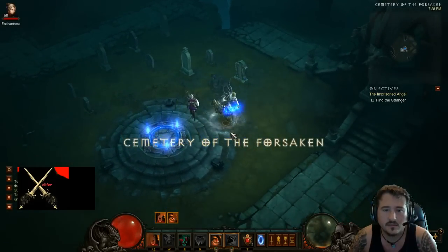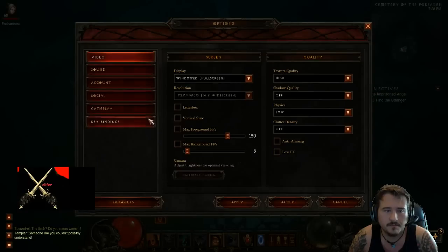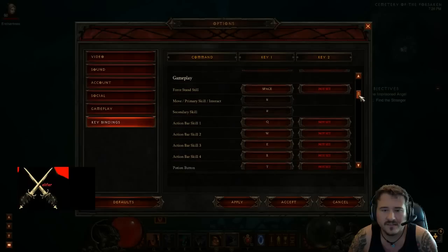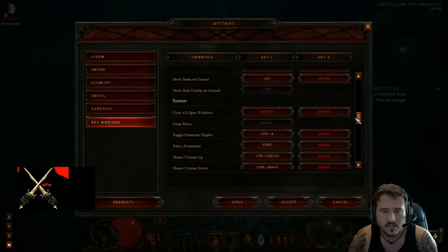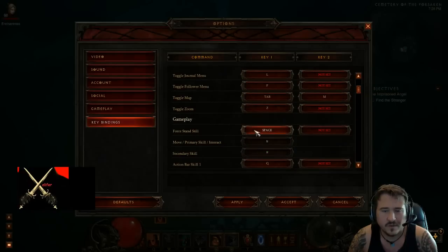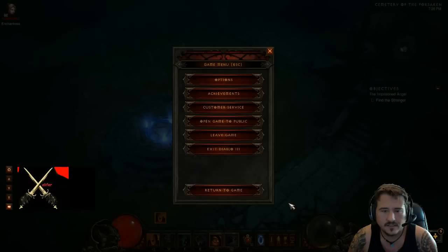I'll pull the spells out first. As soon as you get the game, you'll want to change your keys — it just feels better. Change action skill 1 to Q, action skill 2 to W, action skill 3 to E, action skill 4 to R, and then make your stop button your spacebar. For standstill, set that to spacebar so your fingers are perfectly in line. It just feels really good. Then go to apply.